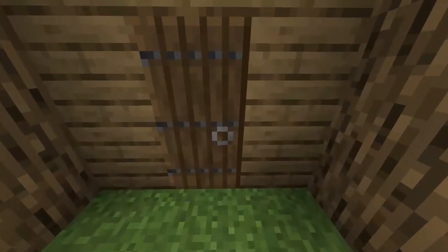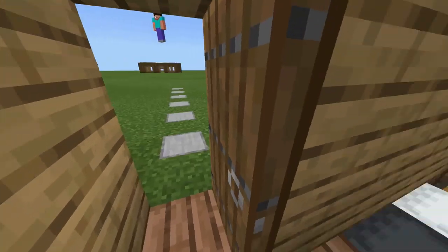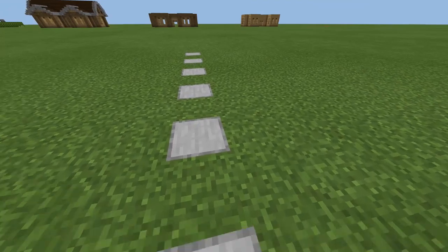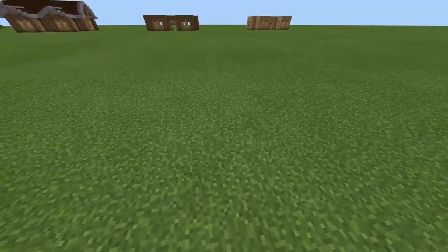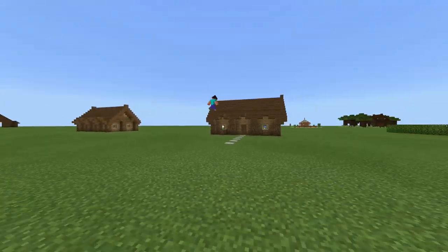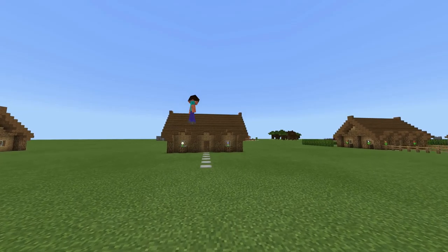You can do something way more complicated or even simpler. You could do a swirly kind of thing and put ponds around it. And as Sean's demonstrating, it's kind of illegal to walk across these — you have to bunny hop because it's advanced warfare now.